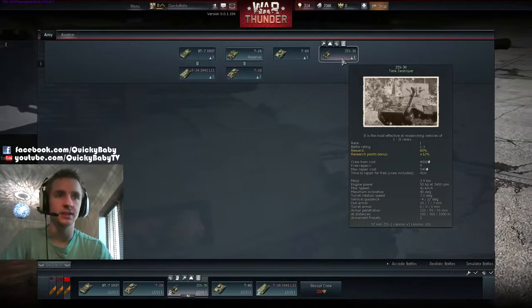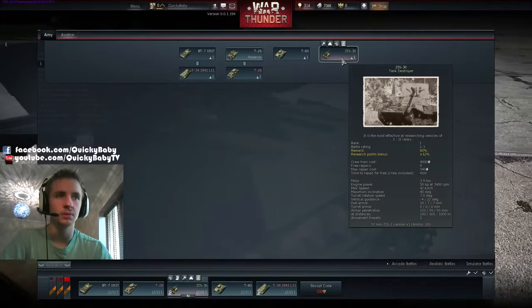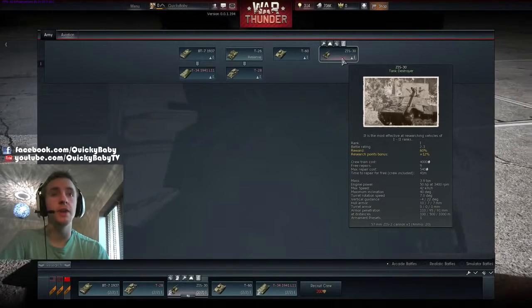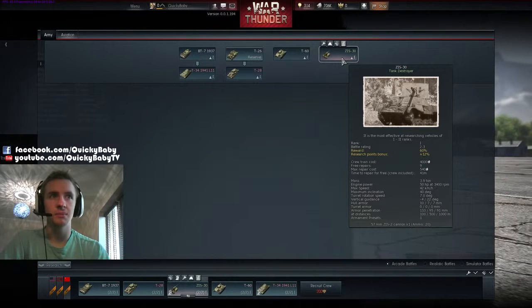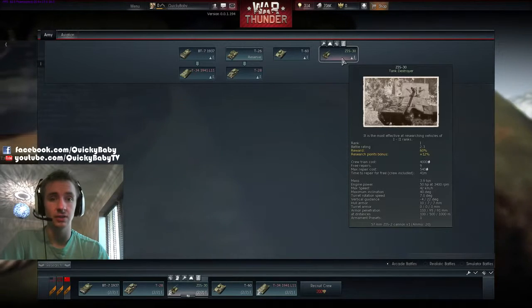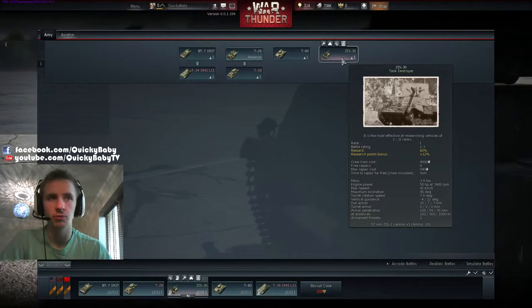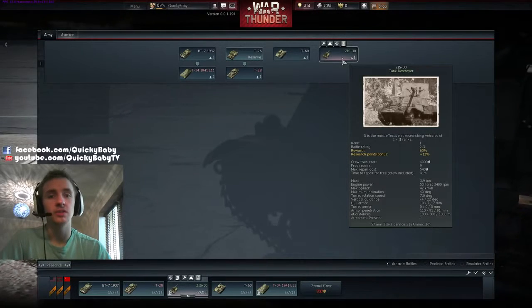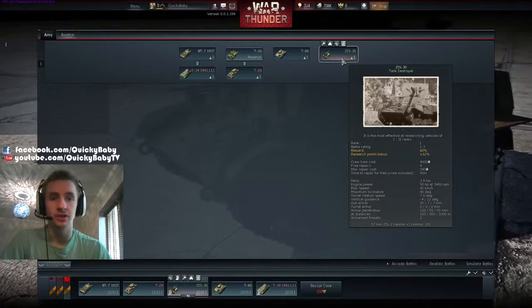The ZIS-30 has the most dangerous gun in this current iteration of the test — a 57mm with 110mm of penetration up close, deviating to 91mm at 1000m. There are no very heavily armoured tanks in this iteration, so if the ZIS-30 hits a target it generally penetrates it, and after one or two hits it will generally kill the target. It's highly mobile at 42km/h, however it has virtually no hull armour — 10mm at the front, 7mm at the sides. This thing needs to be opportunistic and hopefully never get shot at, but it is the most dangerous tank in this current version of the test server.